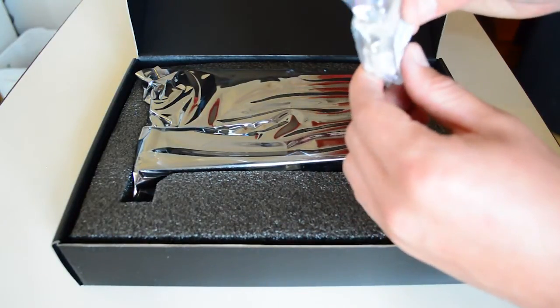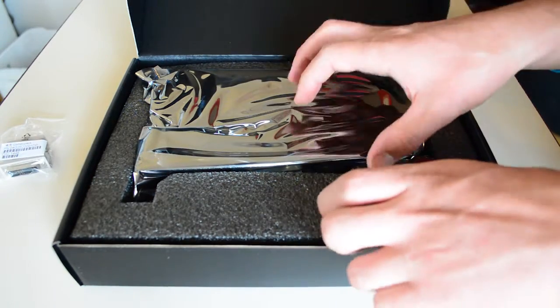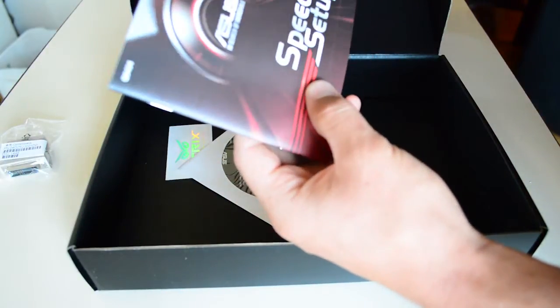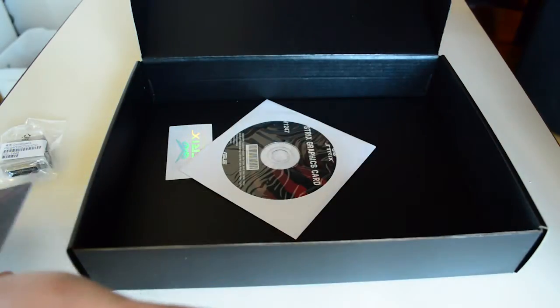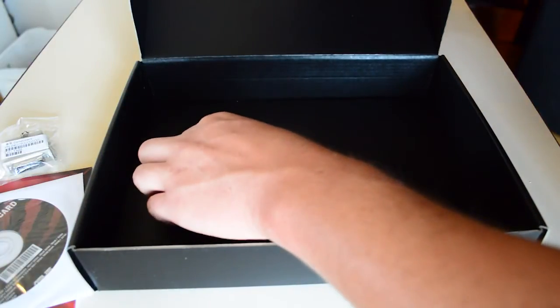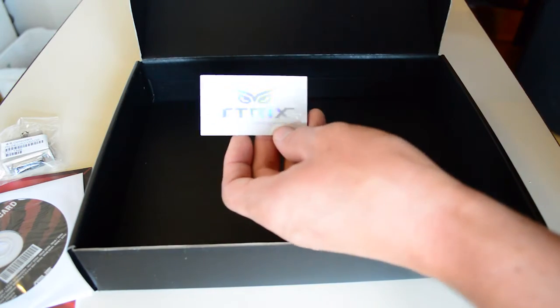So there's a DVI to PCI cable, an adaptor I won't need. Speed set-up disc — I can't use that either. Driver disc. I don't know if you guys can see that, sorry, I'm not paying much attention to the viewfinder. And there are some stickers to stick on.